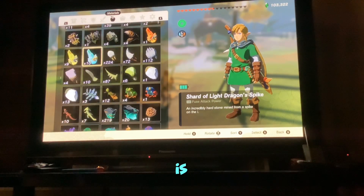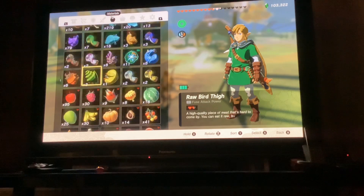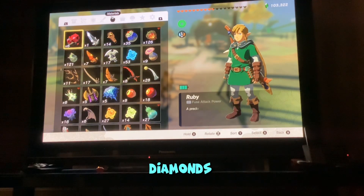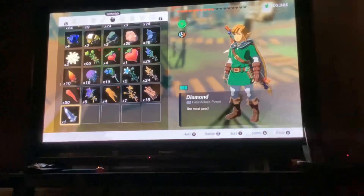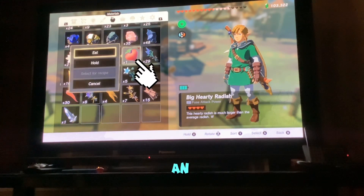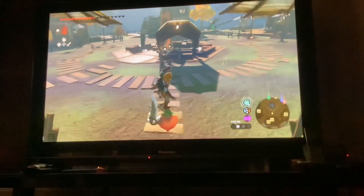So guys, what you want to do is take the weapon you want to duplicate. You want to hold your diamond, put it out like that — that's going to be at the bottom. Now what you want to do is you want to shield for that and then you want to grab an item, hold the diamond, and then...